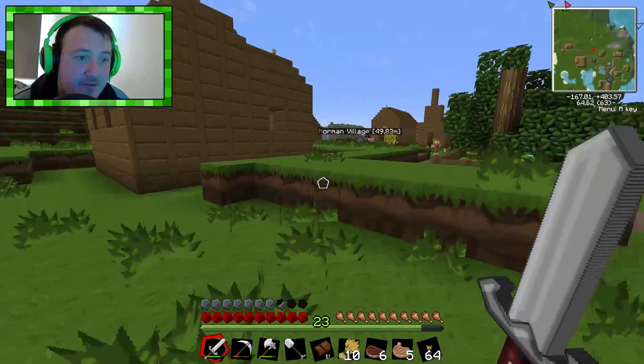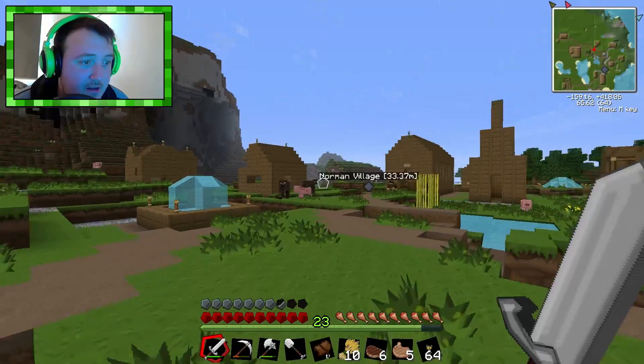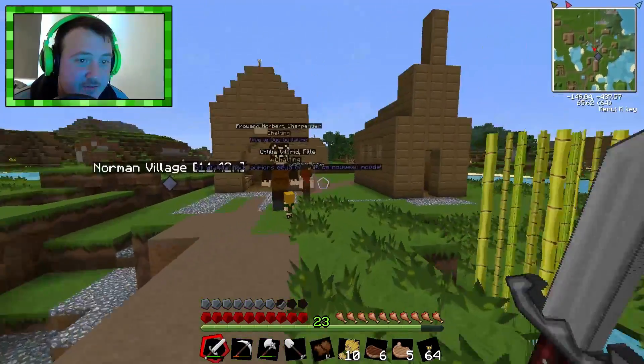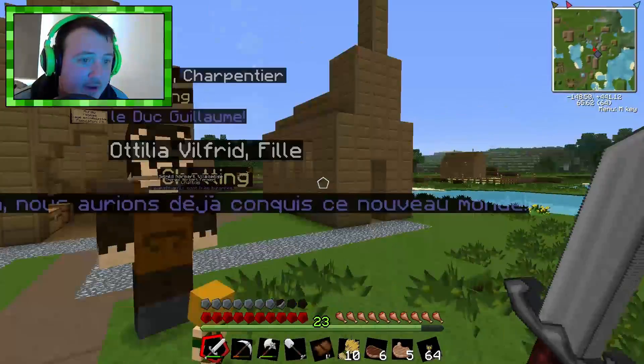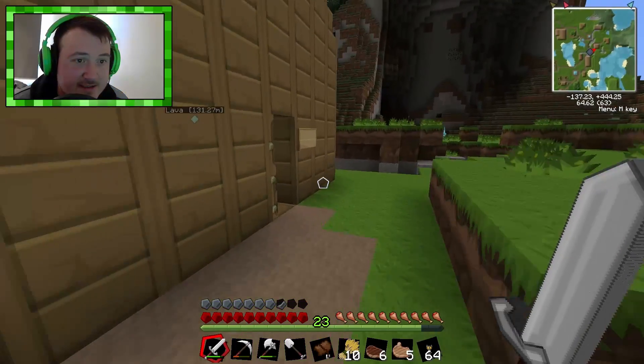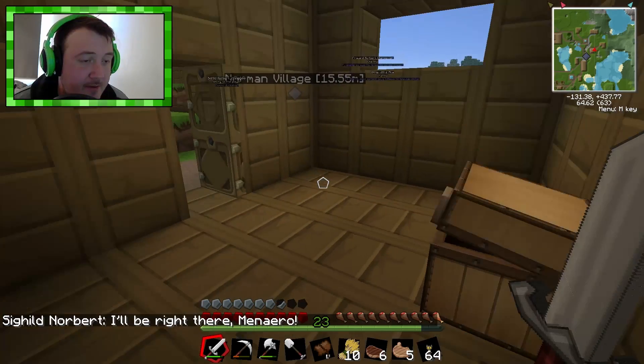So let's head on over here. Now I know... is it a store in here? I know one of these people has chests full of... they have grown quite a lot. One of these people has chests full of apples. I think it's this one here. I'll be right there, Monero. Yeah, there we go — full of apples.